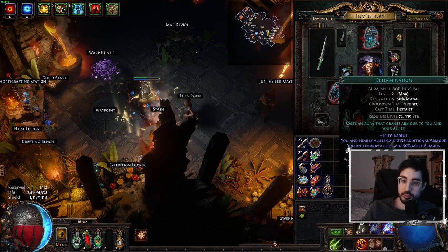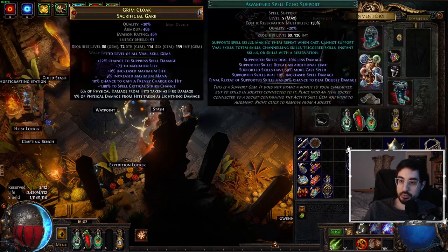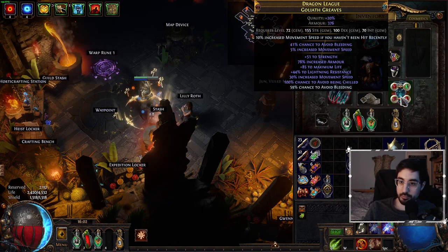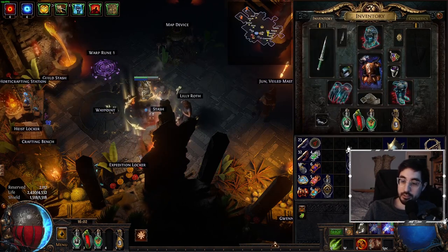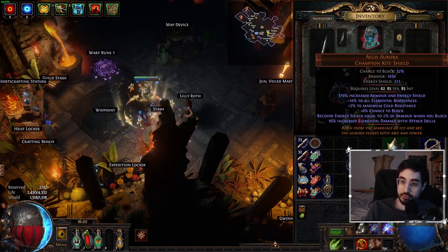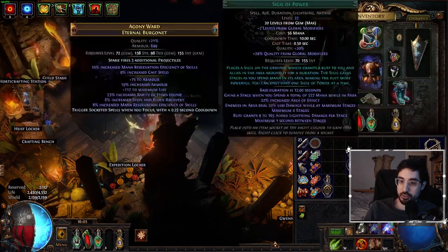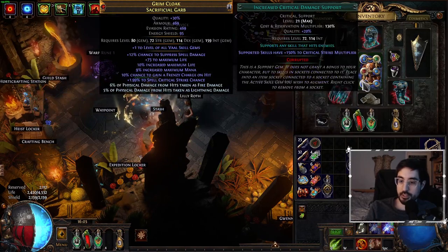So how can we easily get 30,000 armor? The first place to start would be trying to get item bases that have base armor. You can get a lot of base armor on gear, and Aegis Aurora is one of those items — it has a ton of armor. So thankfully we're off to a good start, and just try to focus on armor on some other pieces if you can.